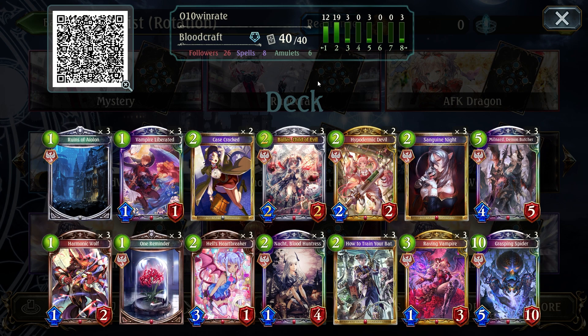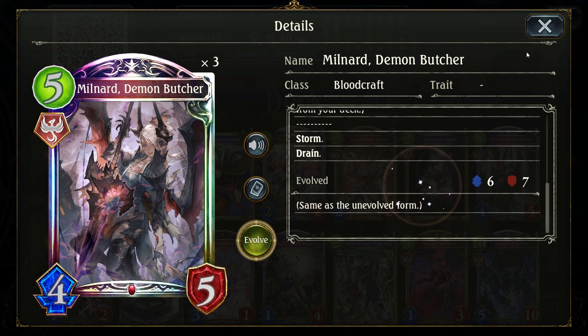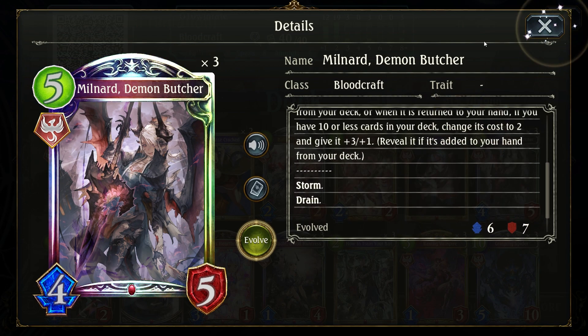I guess the deck is still a little bit of a high roll in nature, but personally I had quite a lot of success with it. If you don't know what Yu-Tan is, basically you want to get to under 10 cards, so cards like Milna and Demon Butcher actually become active, and she becomes a very strong Storm Follower.